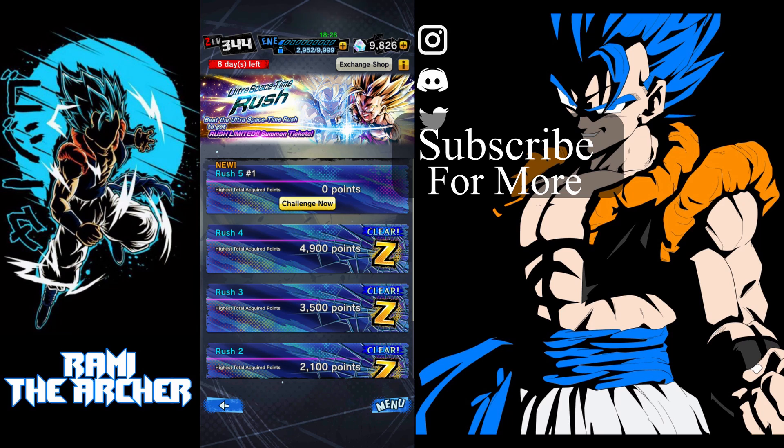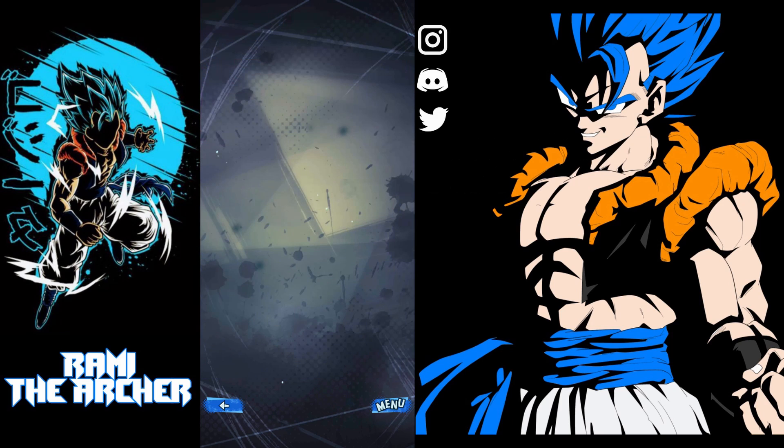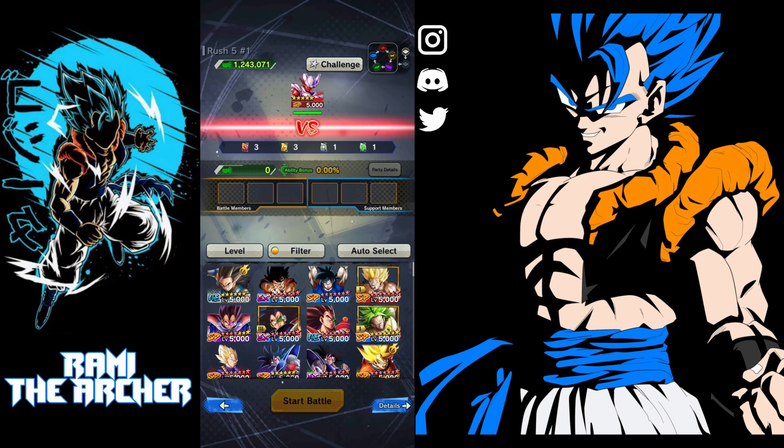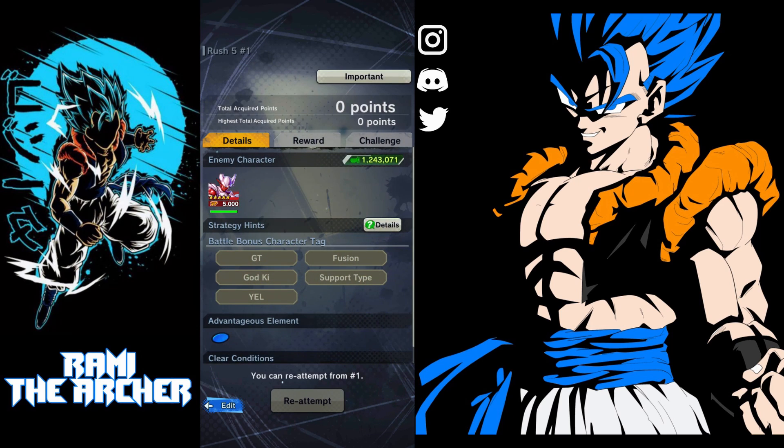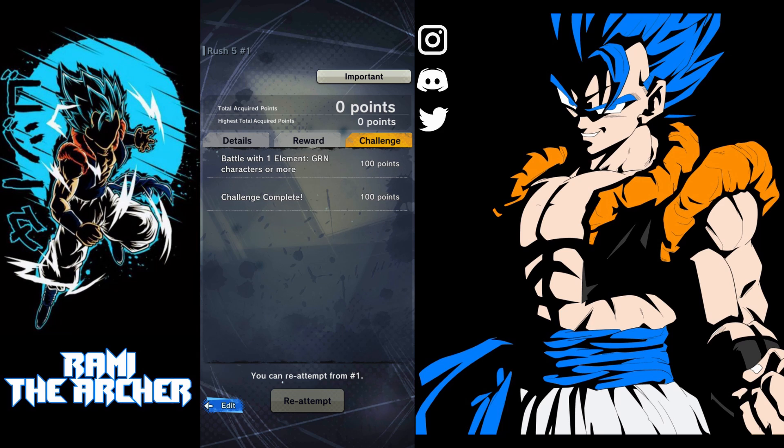To explain it the best way I can, I'll go to one that I haven't cleared yet. On the first stage, you can see I'm going to face only Janemba. In order to clear it the best way possible and get the most amount of points from the stage — which is 200 points — you go to Details and then to Challenge. The challenge in this stage is to use a green element character in your team.